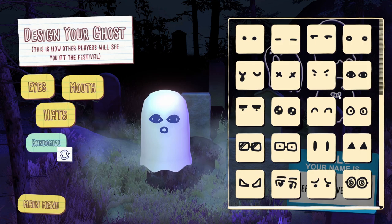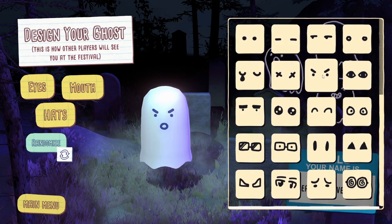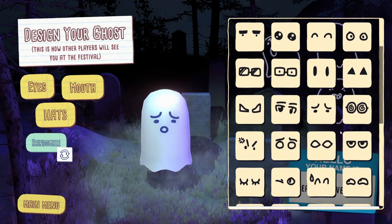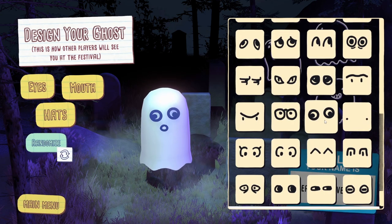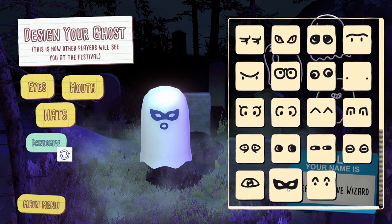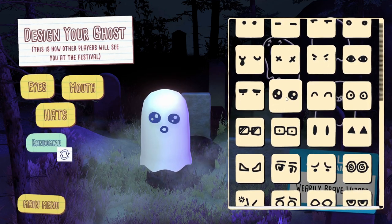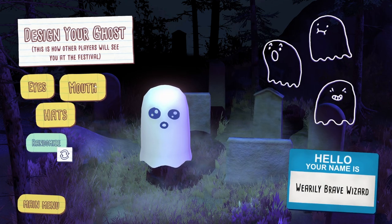First we have to design our character, which is a ghost — because of course it's a Ghost Town Pumpkin Festival. It's a pumpkin festival for a town of ghosts; you have to become a ghost to join in. So we'll appear like this and see what other people have chosen to look like. I do like the classic ghosty appearance — a sheet with a face on it. Let's pick our eyes. I'd like to be a sort of happy ghost.